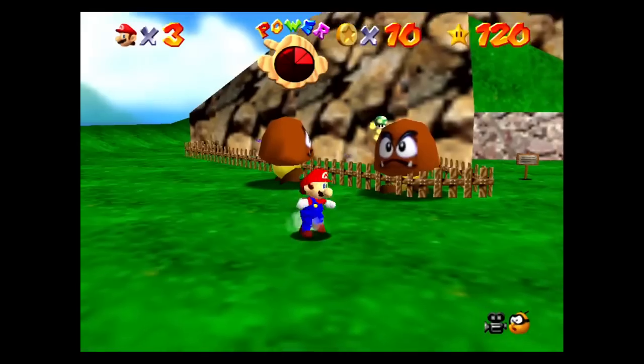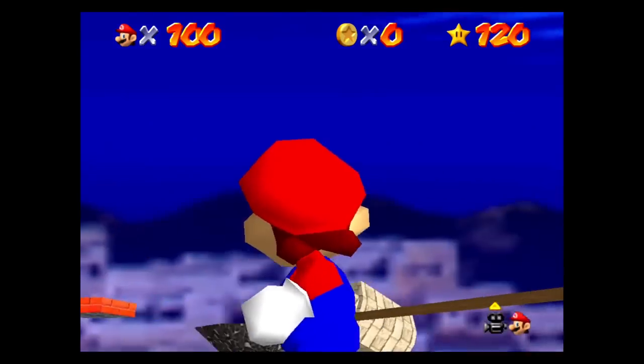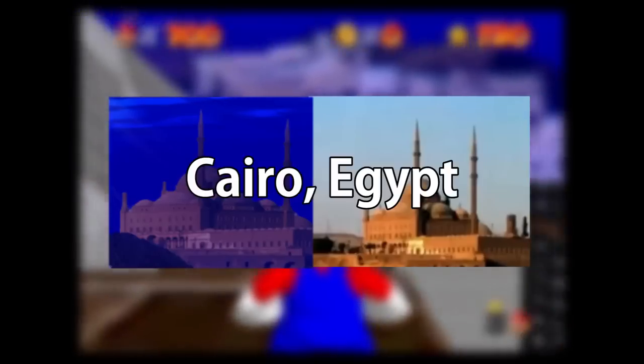If you punch butterflies, they will sometimes turn into bombs. Mario 64 was the first game in which Charles Martinet was the voice actor for Mario. The skybox for Wet Dry World is actually the photograph of Shabam Yemen, with the exception of the red building in the background. The red building is a mosque in Cairo, Egypt.